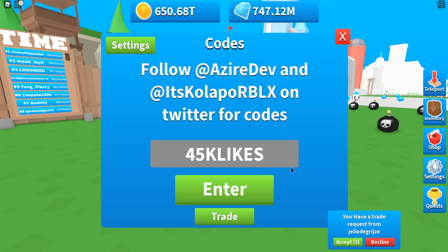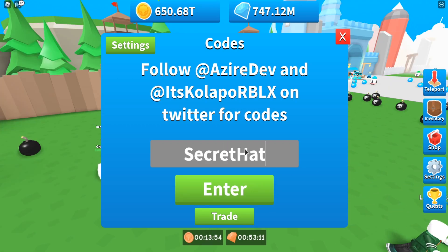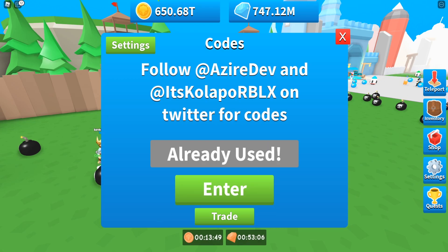The first and newest code released in Bomb Simulator is '45k likes' — redeem that one right now. Then we also have code 'coins' — redeem that one as well. Then we also have code 'secret head' — redeem this one as well, though it shows already used.